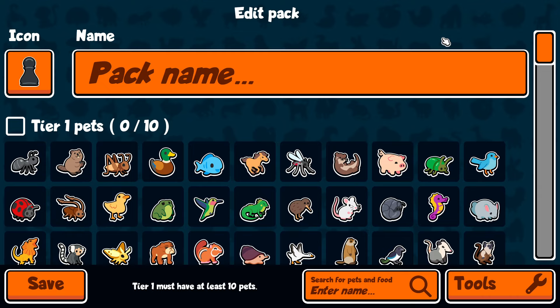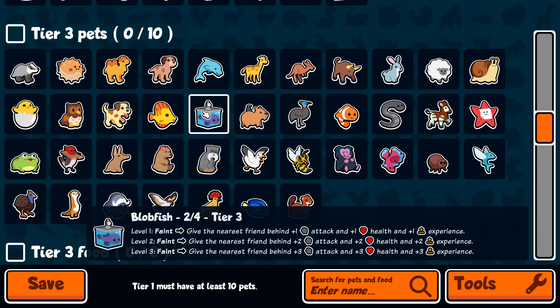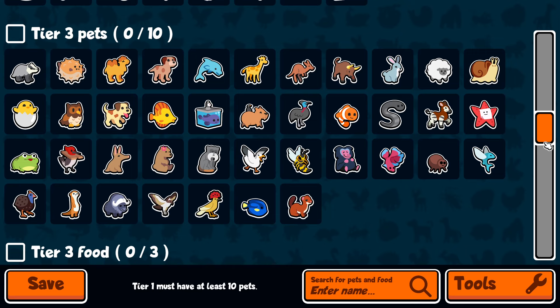First I actually want to go over free-to-play players. I think free-to-play players have the most trouble with custom packs because you're missing all of the most important pets — arguably Jellyfish, Pug, Panda, Blobfish, Clownfish, Starfish — all these fish you are missing.